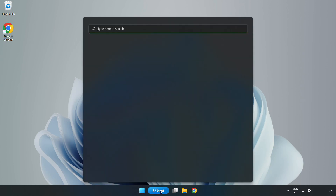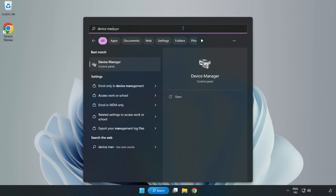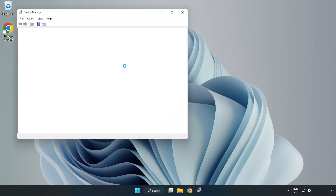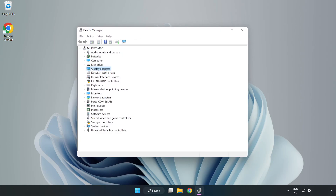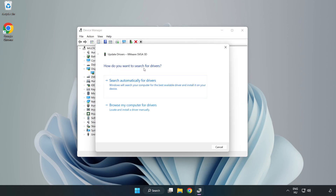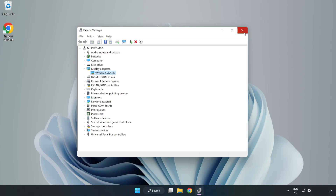Click search bar and type Device Manager. Click Device Manager. Click Display Adapters and select your display adapter. Right-click and update driver. Search automatically for drivers. Wait for installation to complete and click Close. Close window.